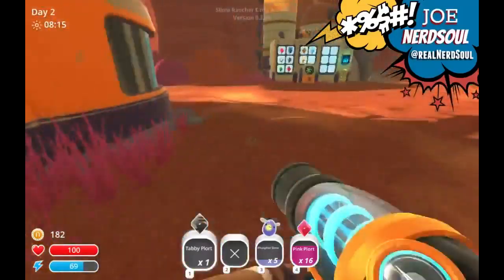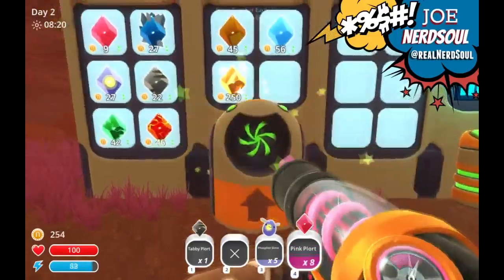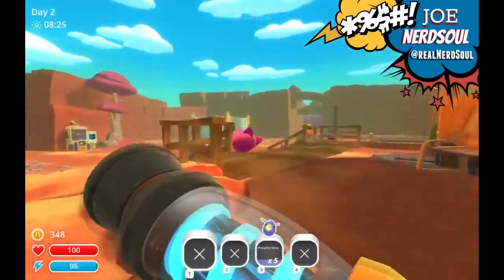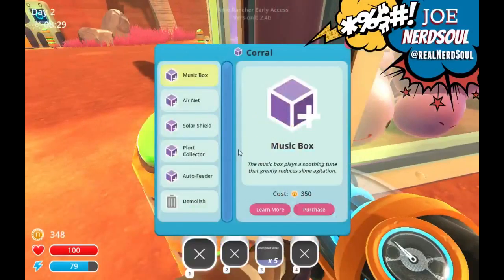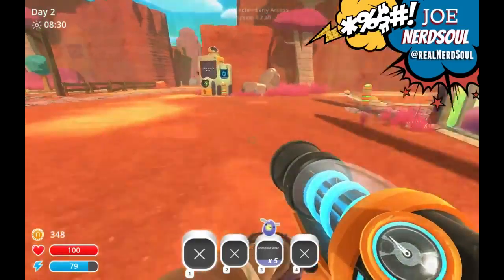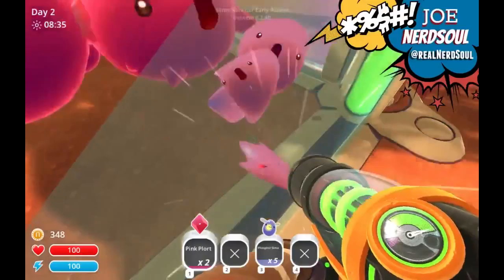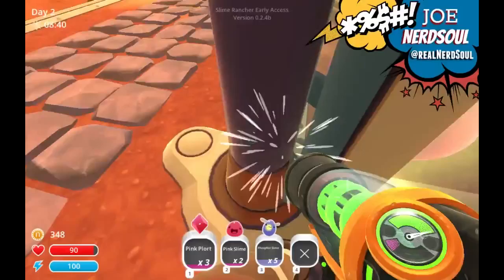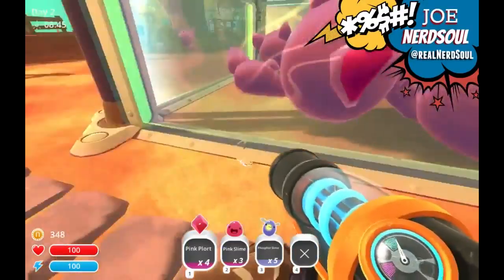This is too ridiculous. I need to put some kind of roof on that. I don't know if it's because they're happy, but they're not just trying to escape — they're bouncing around. Air net, or a music box would calm them down. I need to pick up the plorts. How am I supposed to pick these up? I just have to like stand there.